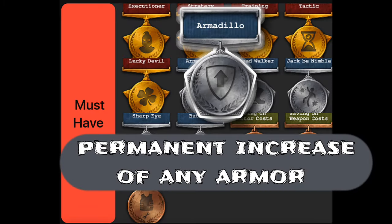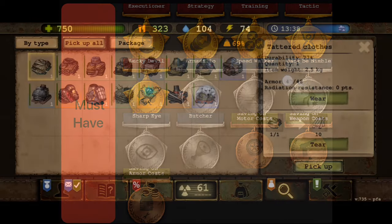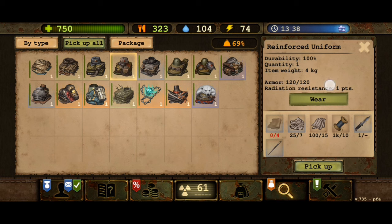The Armadillo perk affects all armor and is maxed at 5. It starts with an additional 5% armor bonus, up to 20% when fully maxed.